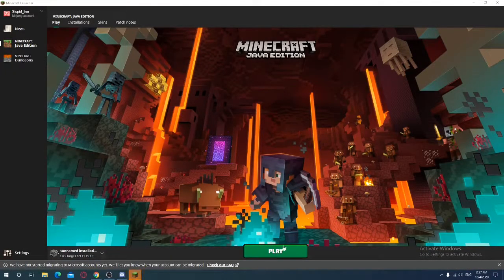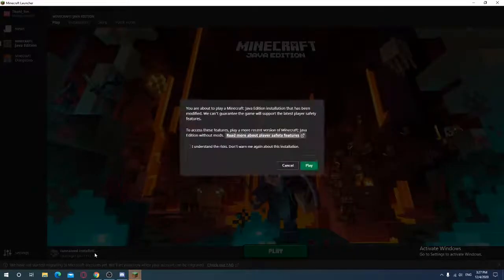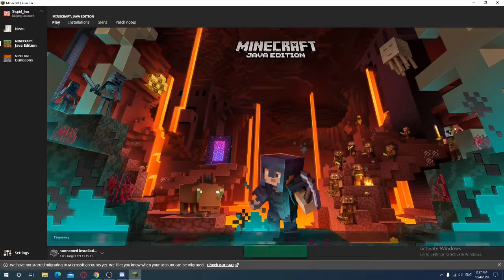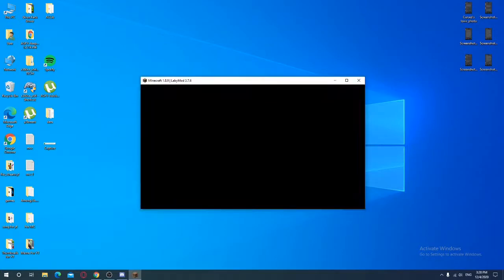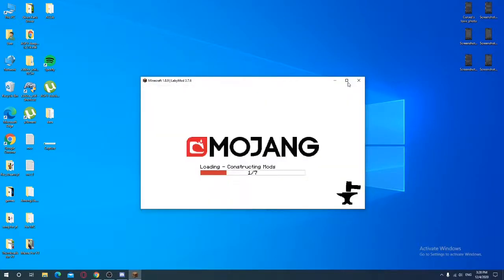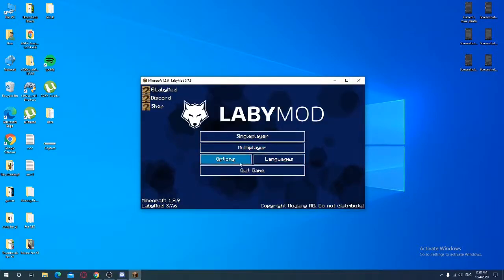Choose your version in the launcher — the Lobby Mode version we downloaded. Stick around and watch to the end of the video, I'll say something important. If you don't see the texture pack right away, it's not a big problem.